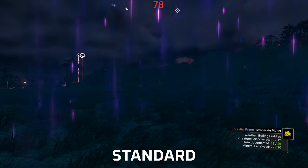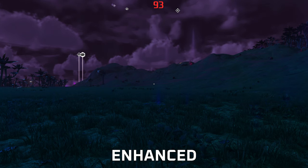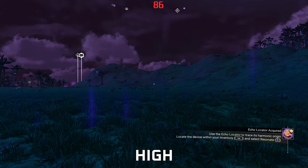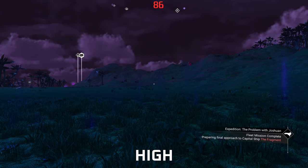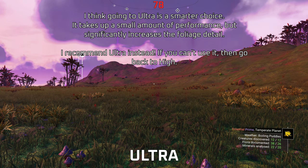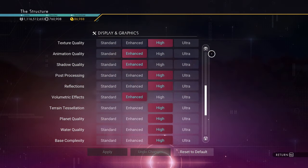Planet Quality affects the draw distance and LODs of foliage, minerals, fauna, flora, and similar elements. Set this to High — going from High to Ultra results in no visual difference but is much more demanding. Stick to High and save yourself performance.